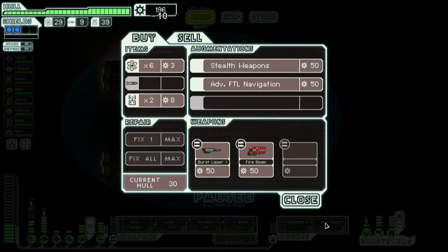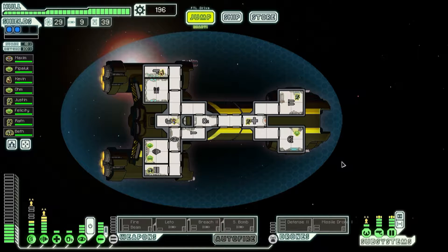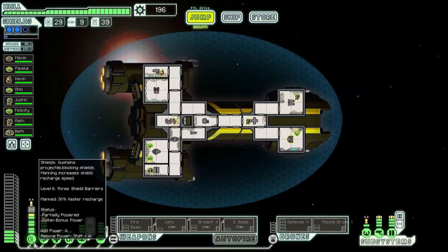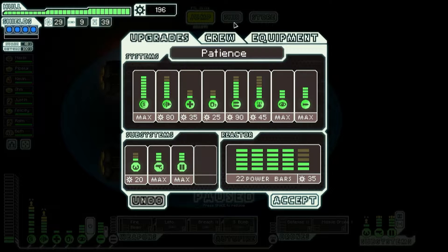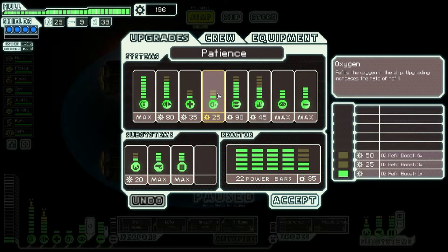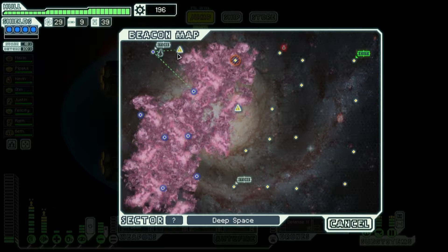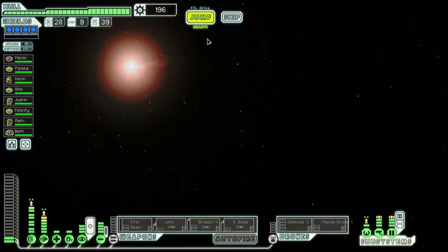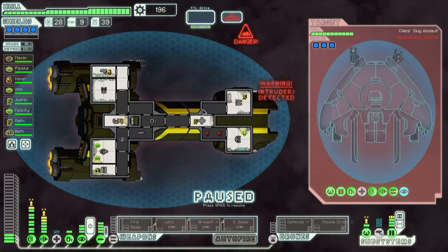Restore, fix the hull, put the missile drone in for the hull repair. Turn on our shielding again. I really don't know what I should be doing. Intruders on board! You're about to get mantised.